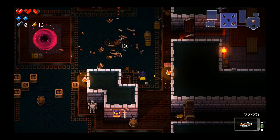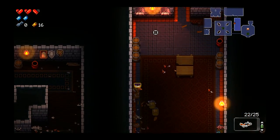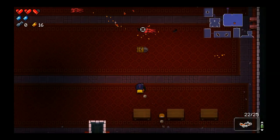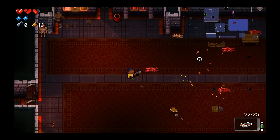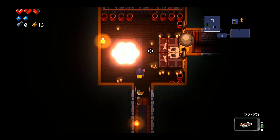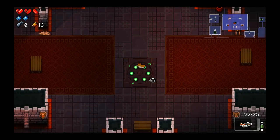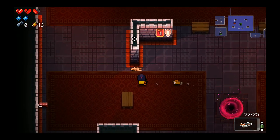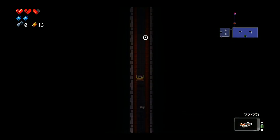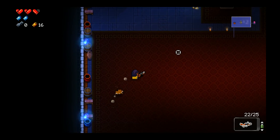I know that there are apparently a ton of secrets in this game that we have yet to experience, so I guess we'll see what happens. We haven't seen any secret rooms yet — I've been kind of trying to peek at the walls, but maybe you do have to shoot the walls. Except our starting gun doesn't seem to be able to open them.